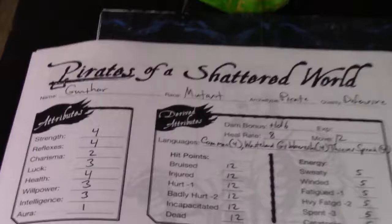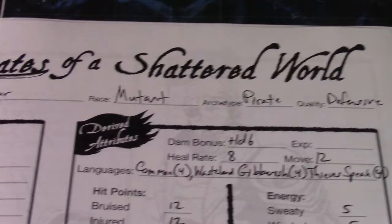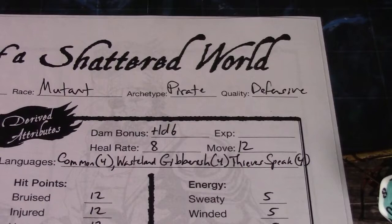So we have Gunther, whose race is a mutant, archetype pirate, and quality defensive, which means he's a little harder to be hit. We'll go into that in a minute.